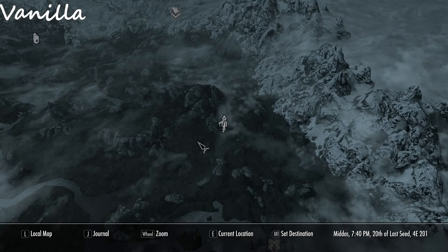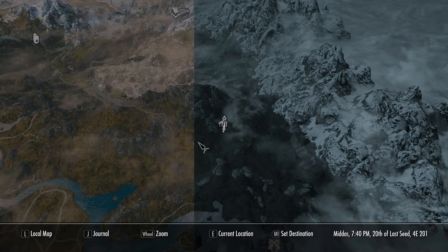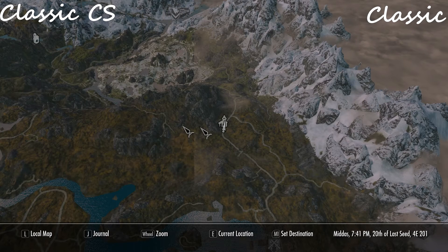You probably already know that the world map used in Skyrim is basically just a top-down view on the actual game world. But of course, the quality of that map, like almost all textures in Skyrim, is not that high.